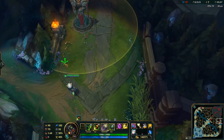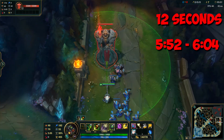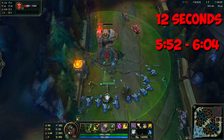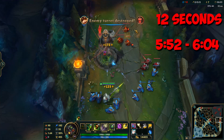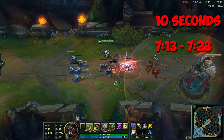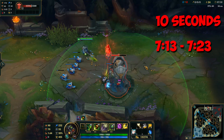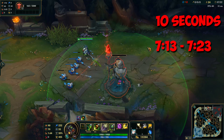In this clip, we're going to see the standard Liandry's and Nashor's build with and without Elixir of Sorcery. I did use stealth for attack speed, and the wave is huge with 10 ranged minions. It took 12 seconds to kill this tower. Now, with Elixir of Sorcery, however the wave is smaller with only 5 ranged minions — half as many — and I also did not use stealth for attack speed. Despite all of this, with Elixir of Sorcery I kill the tower 2 seconds faster.